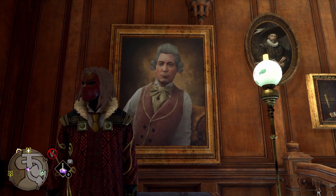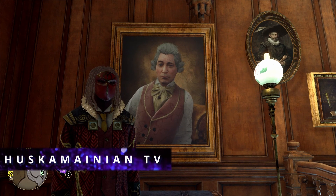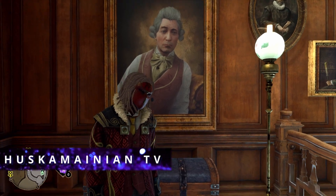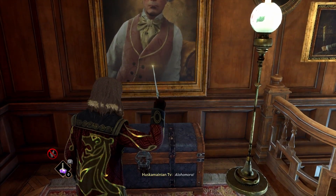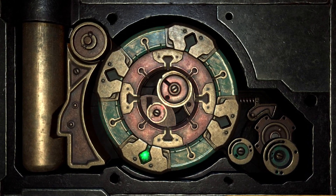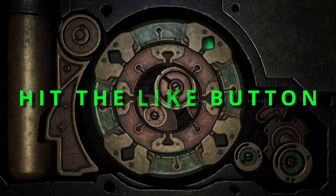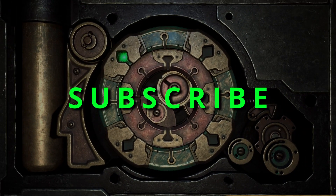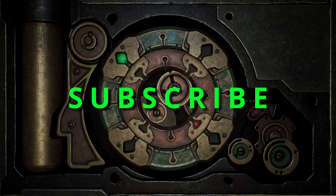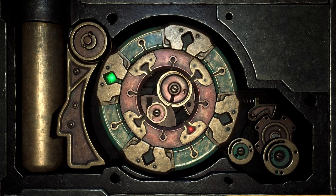What's going on guys, it's your boy the Huskamanian back with another Hogwarts Legacy video. Today I'm going to be showing you guys how to unlock padlocks, use Alohomora, and get the spell. Before we get into that, smash that like button, and if you're new to the channel make sure you subscribe — we're always dropping fresh, informative content. Without further ado, let's get into it.